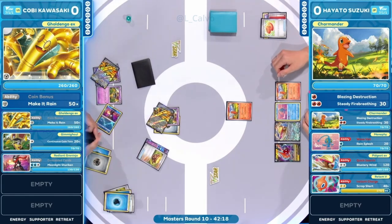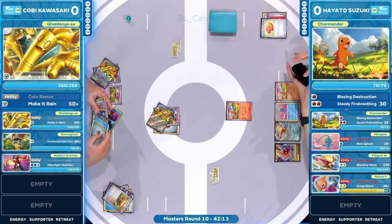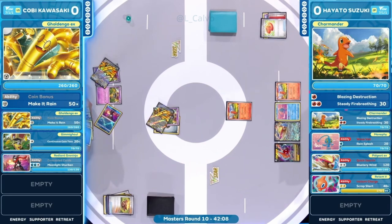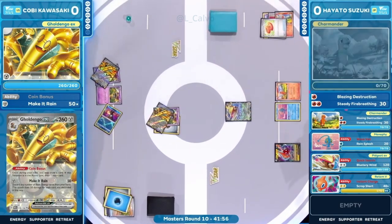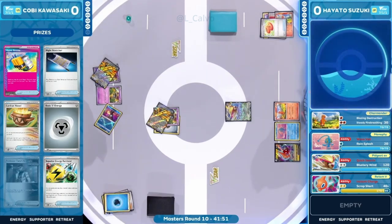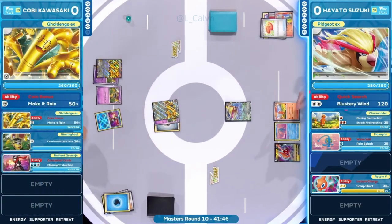Kobe looks like he'll take what he can at this point — if Hayato gives up a Charmander, that seems fine. There's always the possibility of reach if we see Origin Form Palkia V onto the board, maybe with some energies extended onto Radiant Greninja. In combination with canceling cologne and Manaphy, you could see a surprise couple of knockouts. But big one-shot knockouts on Charizards is going to be the name of the game, and that requires a lot of resources.